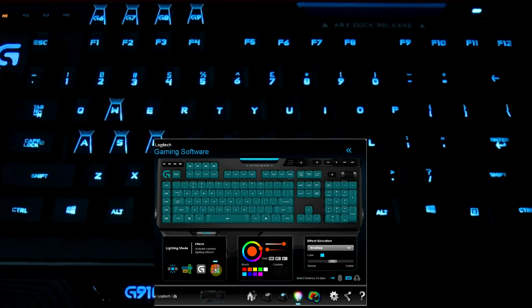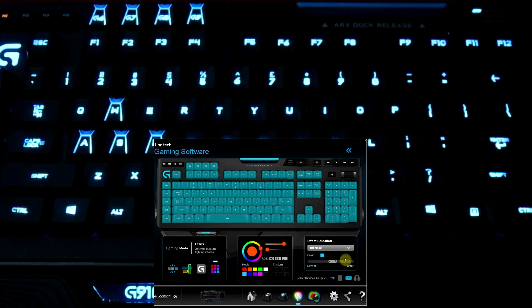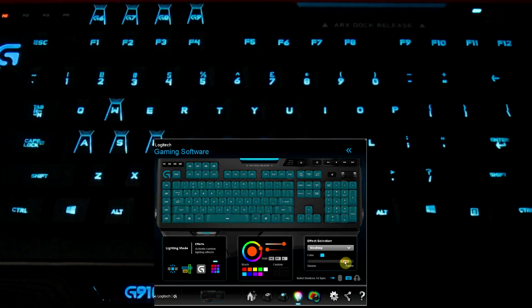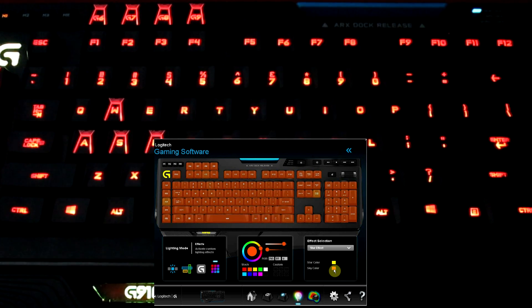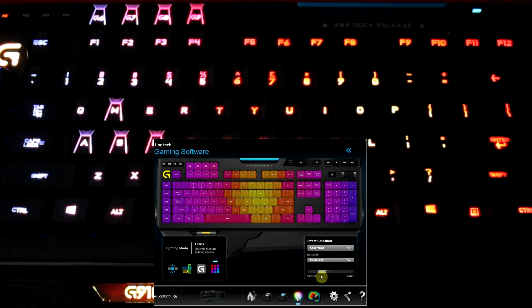You can change the brightness, and then of course the fun stuff — when you click on this button, your keyboard just starts breathing. You can have a fixed color, you can have it breathe, you can change the speed of your breathing if you want, make it really fast. You can have a star effect where all the different keys are lighting up in different areas, a color cycle, a color wave. You can change those colors as much as you like, have it kind of wave across, go slower or faster. This is what you pay for with RGB keyboards.